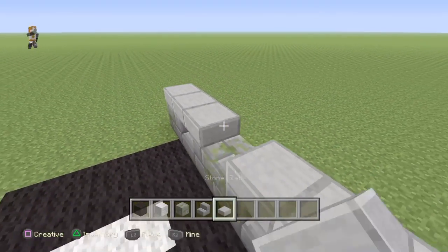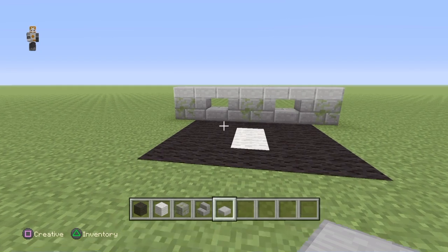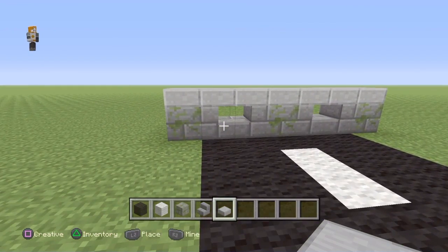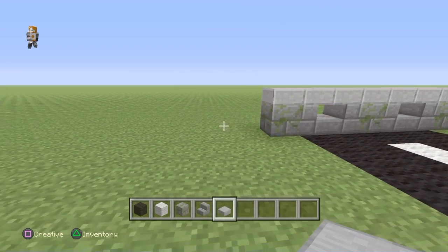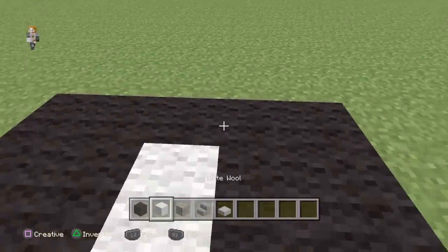So that's what the wall is going to look like. You can change the wall however you want or use a different technique — I'll probably mention that later. Let's carry on with the road.